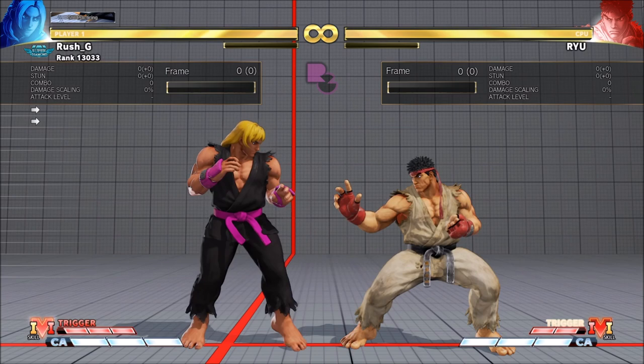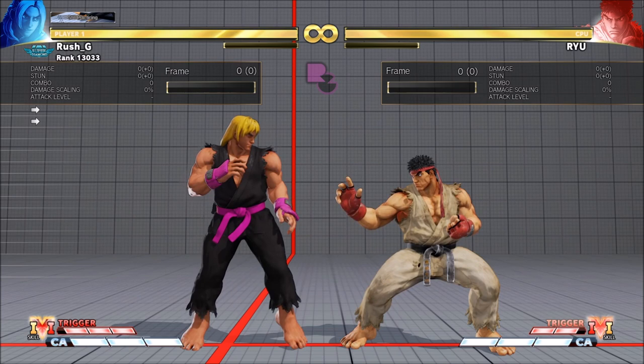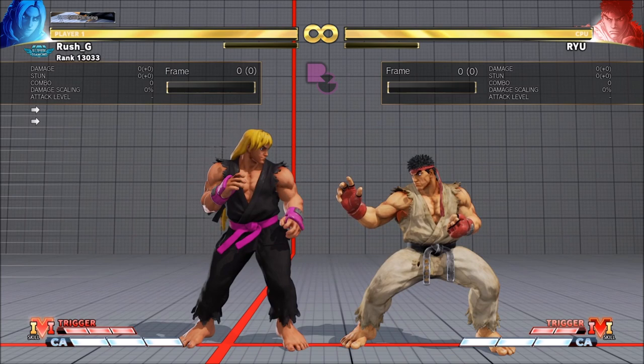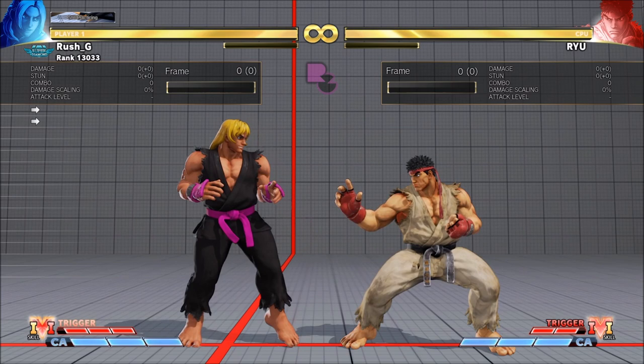What's difficult for people to understand is what to do on block when you activate, what to do on hit when you activate, and how to activate in the first place. In this video I'm going to break it down and make it super simple. It's only a few concepts: which buttons to buffer in neutral, which cause plus frames on block, what to do when you get a hit, and examples of where V-Trigger 1 makes Ken more powerful.